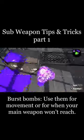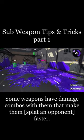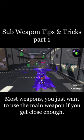Burst bombs. Use them for movement, or for when your main weapon won't reach. Some weapons have damage combos with them that make them faster; most weapons you just want to use the main weapon if you get close enough.